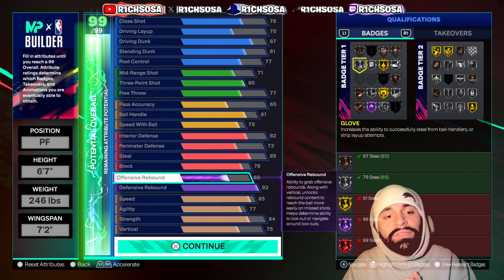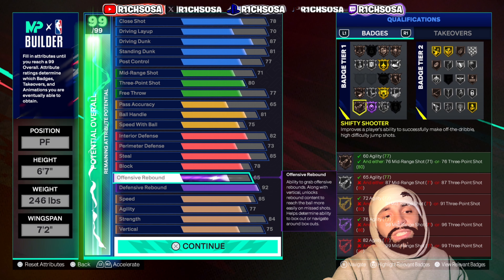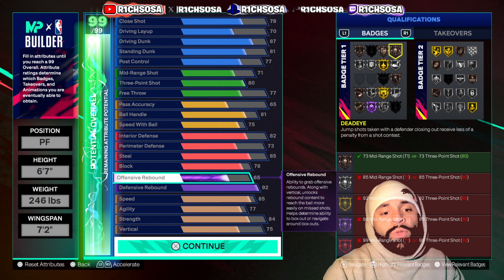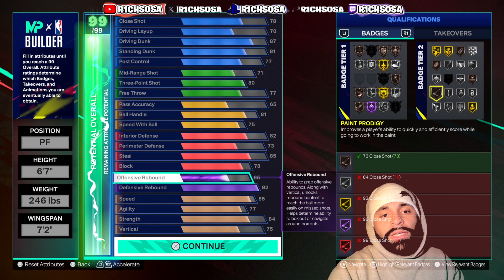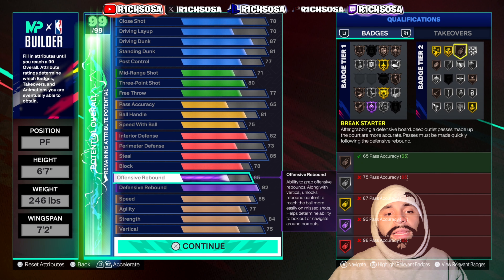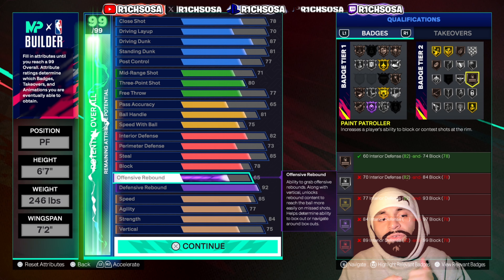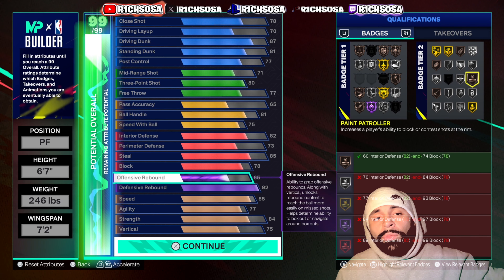For the bronze badges to wrap everything up: Shifty Shooter, Pick Dodger, Ankle Assassin, Challenger, Dead Eye, Physical Finisher, Paint Prodigy, Dimer, Break Starter, and Paint Patroller. This build has you covered from offense all the way down to defense — not only can you be an elite defender, but you're able to put pressure on the offensive side and put up a lot of points.